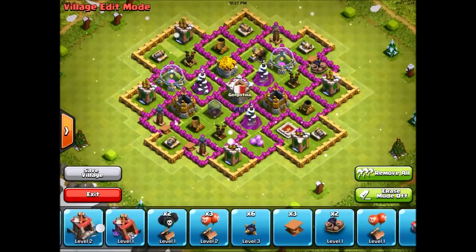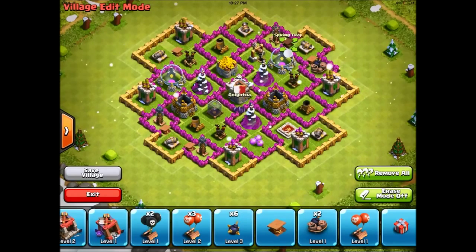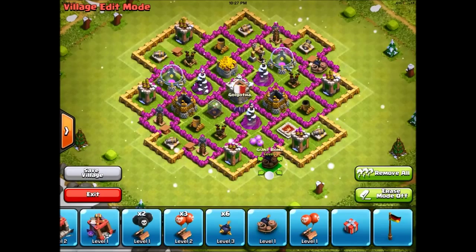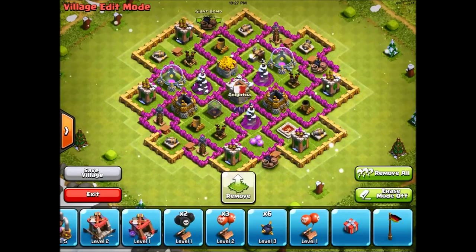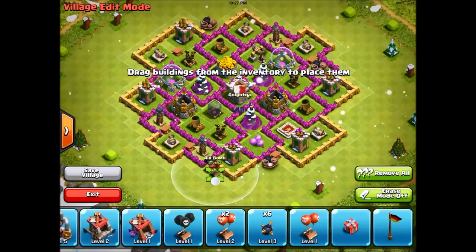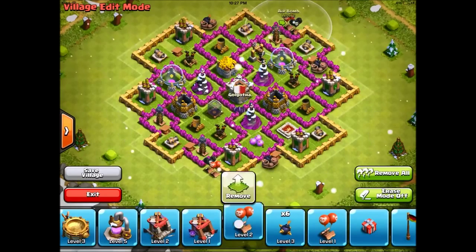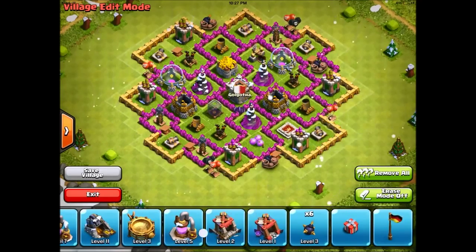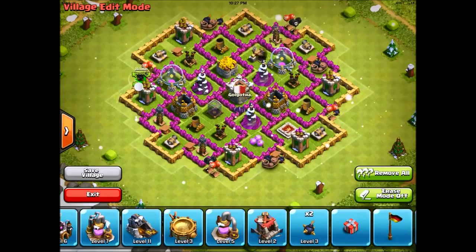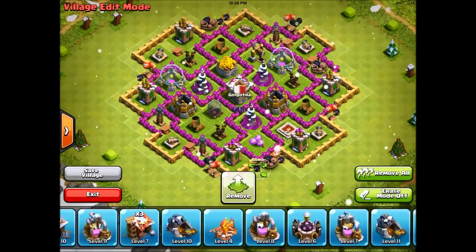Now we just put in the traps. I'm not going to go over the bomb placement — you can just put them down how you want. Put in the traps right here; the last one doesn't really matter, let's put it right here. For the giant bombs, I usually don't put them inside the base — just try to make them not as easy to blow up because they're pretty expensive. For the seeking air mines, I'll try to make them evenly spread throughout the base. The regular bombs don't really matter, just put them somewhere around the base.